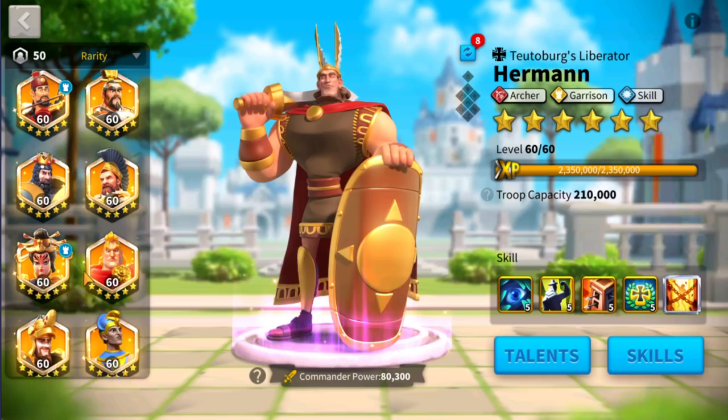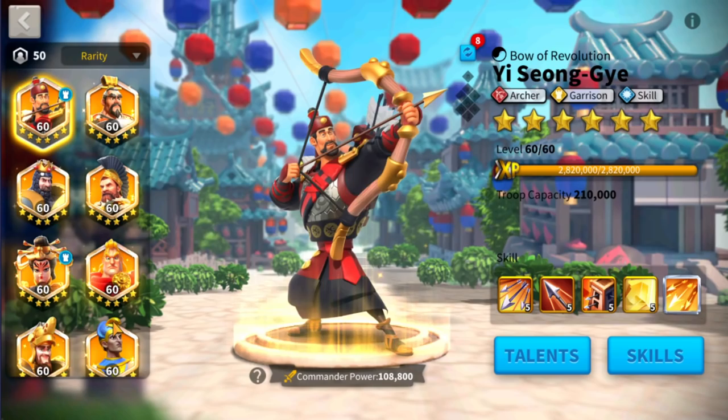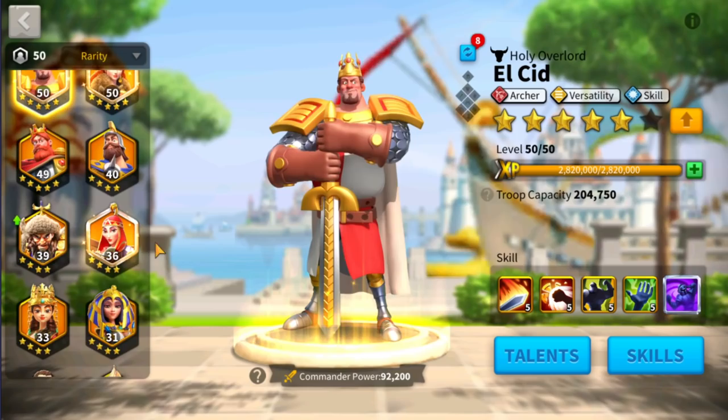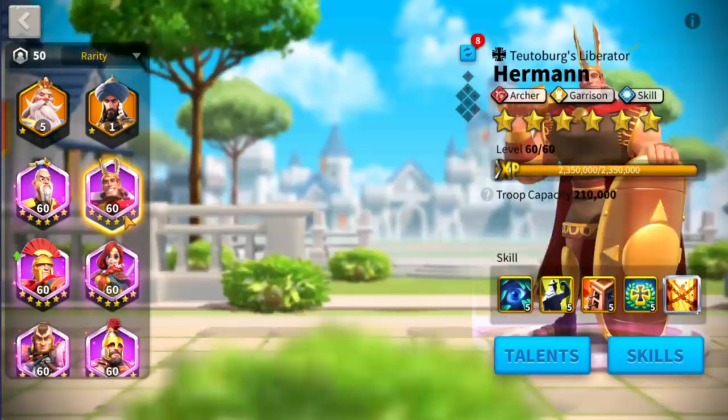Once you move into legendary commanders, you can do Yi Seong-gye and Herman. I would put whoever has the highest level as the primary commander. Now if you pair it up with El Cid, you can do a mega disable commander setup — so just think about that one. We will talk about these legendary commanders at some point in our videos.